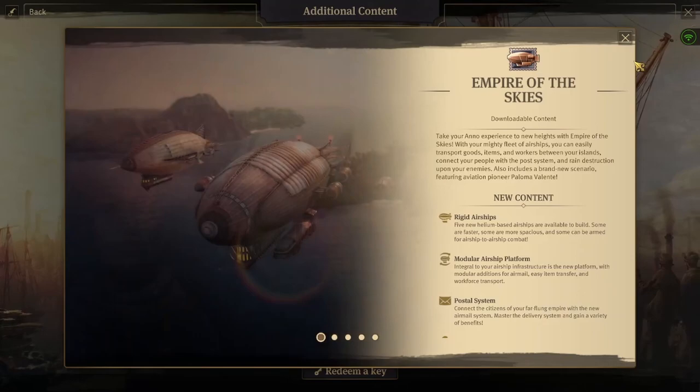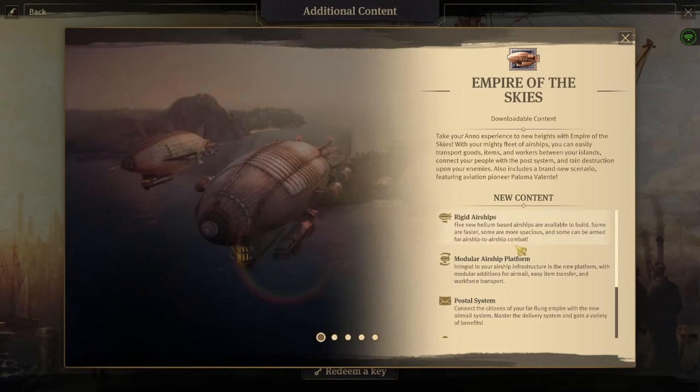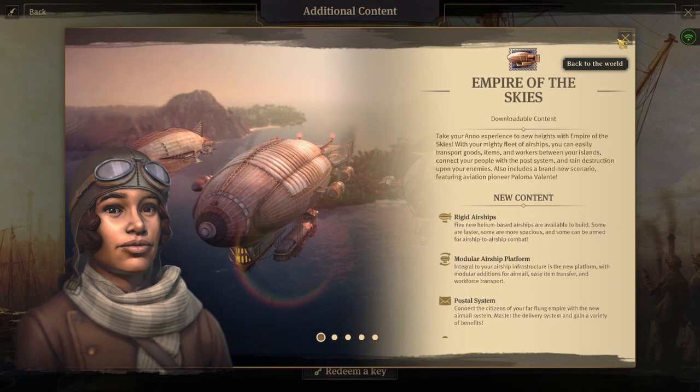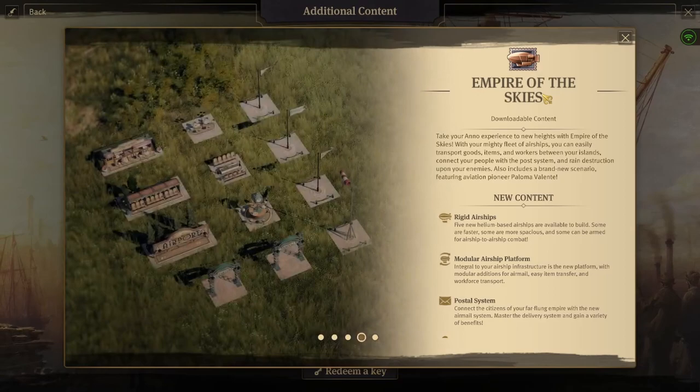Airmail is something that you need DLC for. It's the Empire of the Skies DLC in season four. You get rigid airships, you get modular airship platforms, you get a postal system, ornaments, and a scenario for it as well. The Empire of the Skies DLC kind of gets rid of the Arctic.